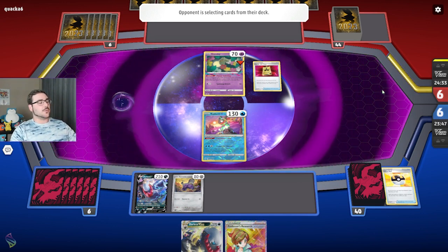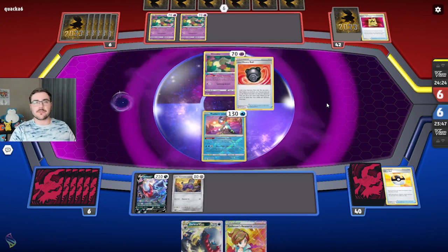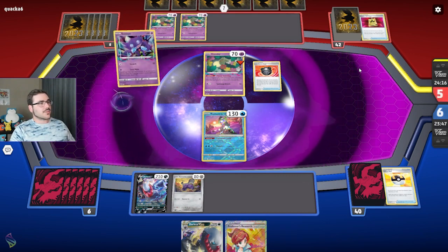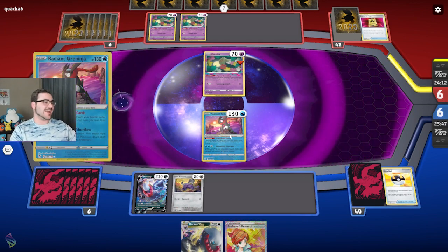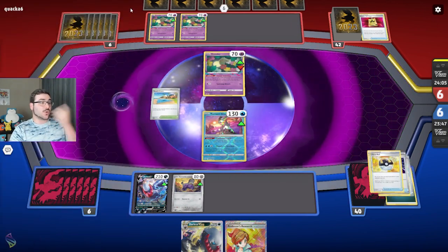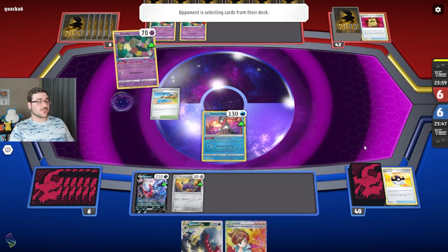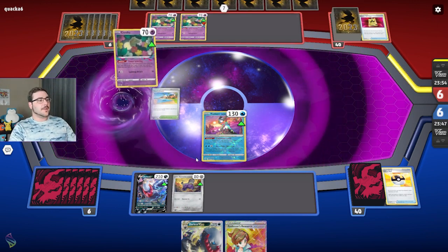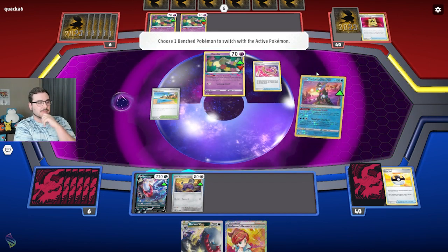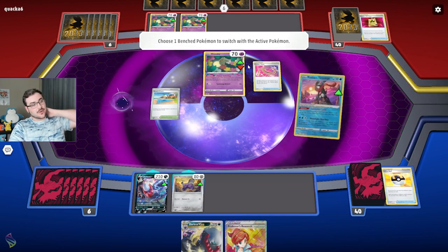I wonder if they're playing turbo Lost Box or Giratina — there are so many different flavors of Lost Box. My opponent threw away a Mirage Gate turn one, which is something I really like to see. Oh, they played Beach Court! Beach Court actually helps me out a lot because that gives my Greninja free retreat, which means I don't need to look for a switching card next turn. Now I'm trying to think — do I feed them the DarkCrai? I really don't want my Rev Room to get knocked out.